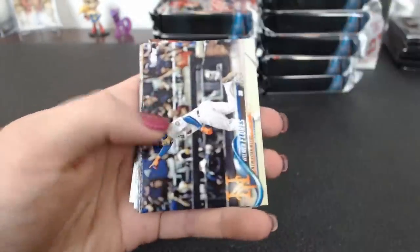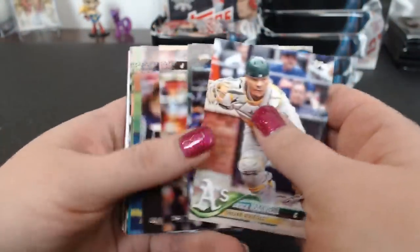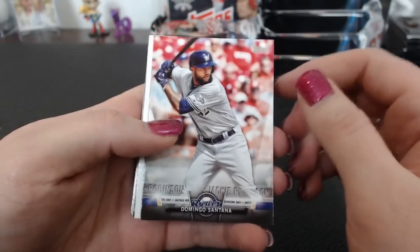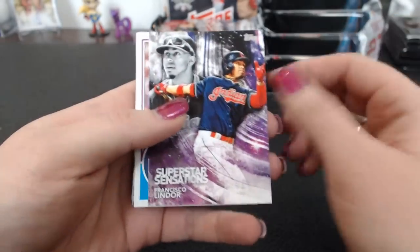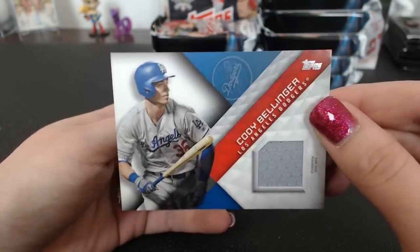Another rainbow foil Buxton '83. Santana Jackie Robinson Day. Superstar Sensation Lindor. Tom Glavin '83. And a Cody Bellinger relic for the Dodgers. Alex — yay, Doyers. Bellinger relic. I got another Mewtwo — Kyogre is the one I still need, but two Mew Twos.